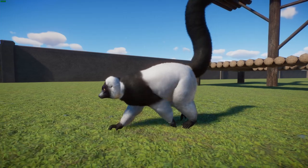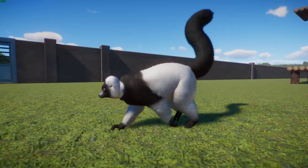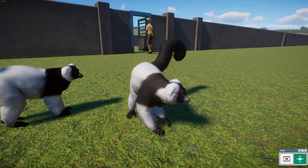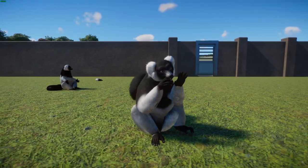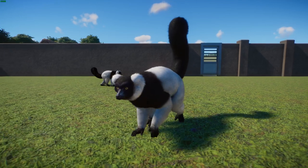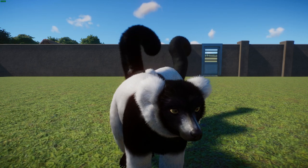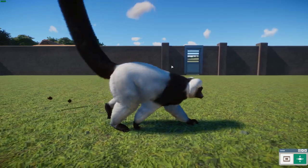Together with the red ruffed lemur, which is already in game, they are the largest extant members of the family Lemuridae. They range in length from 100 to 220 centimeters, or 3.3 to 3.9 feet, and weigh between 3.1 and 4 kilograms, or 6.8 to 9 pounds. They're called black and white ruffed lemurs because they are black and white, though that depends on the subspecies, and they have ears that look a bit ruffed. They're found in the eastern rainforests of Madagascar, with this subspecies furthest to the south. They have a highly frugivorous diet — fruit makes up to 92 percent of their overall diet, with smaller percentages of leaves, nectar, seeds, and even fungi.